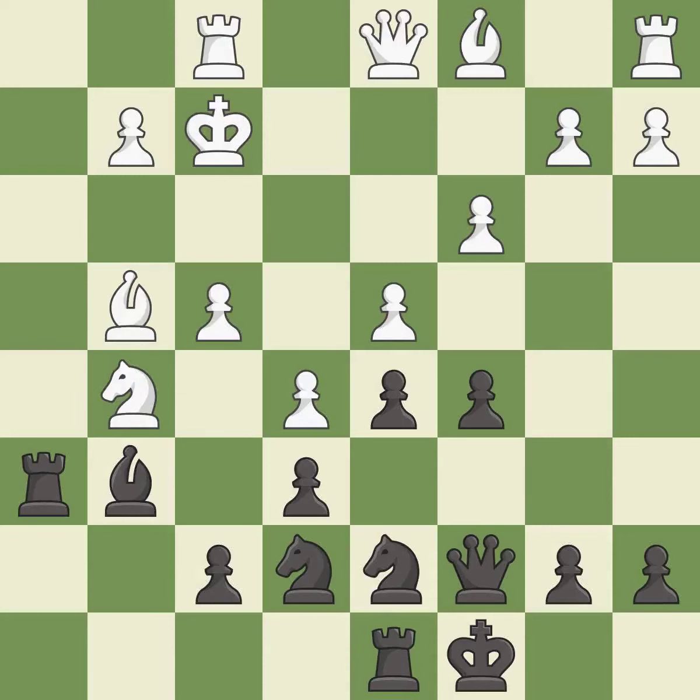This misses an opportunity to double rooks on a single file — it is a miss. This develops a bishop off its starting square, getting it into the action — it is excellent. This doubles the rooks onto a single file, which allows them to team up to create threats — it is best.